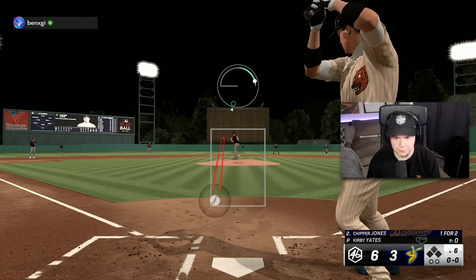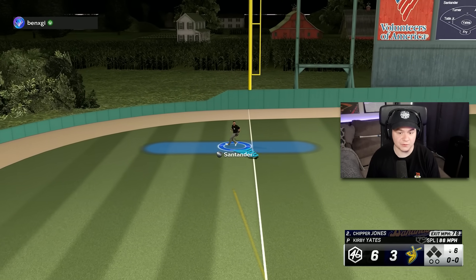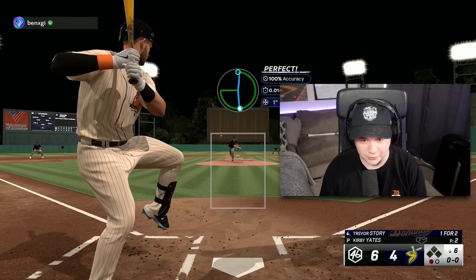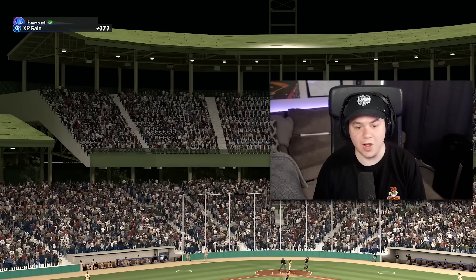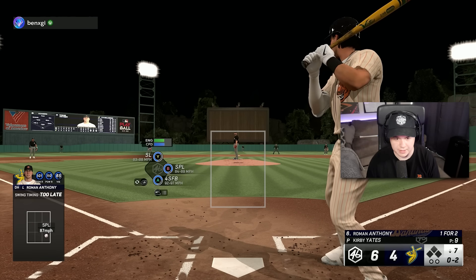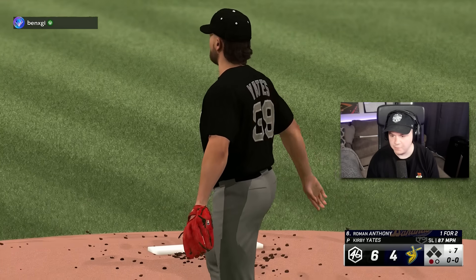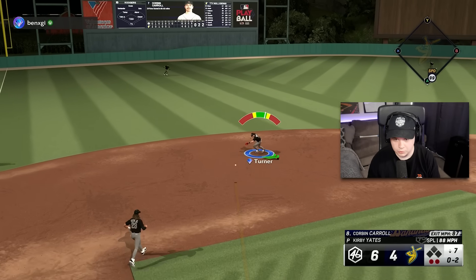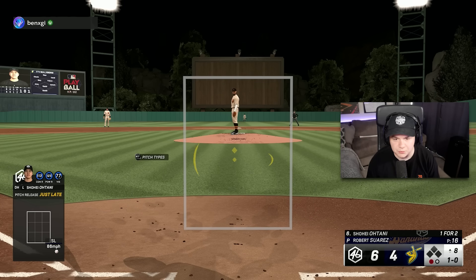Bottom of the sixth — bringing in Kirby Yates. We've got a three-run lead. He's got a slider, splitter, and fastball — not the craziest pitch mix, but it could work for an inning. Wild swing, right to Trey. Going back to the high fastball. I didn't even want that in the zone — thank you, pinpoint. I'm giving Kirby Yates another inning; hopefully he gets through it and I can bring in Suarez for the eighth and ninth. Kirby Yates getting strikeouts — look at that quick release from Trey Turner. Two good innings out of Kirby Yates.